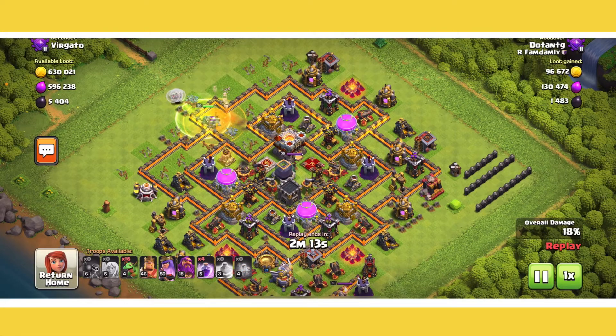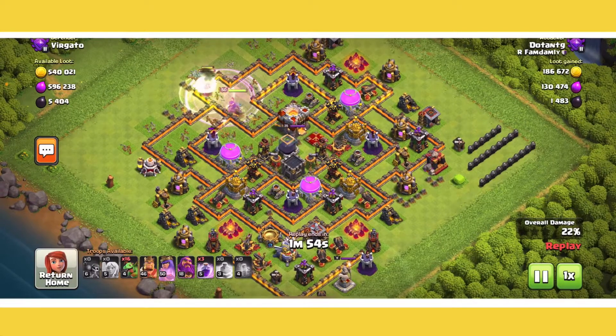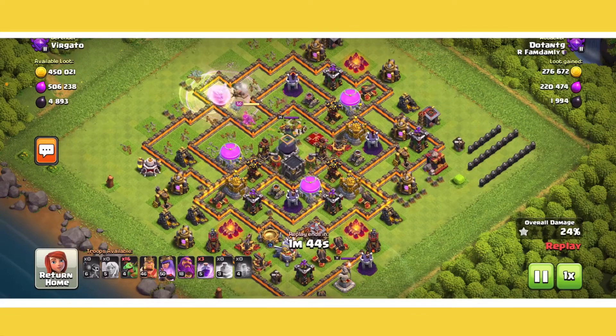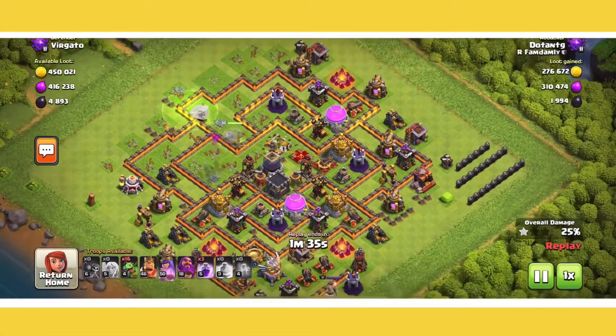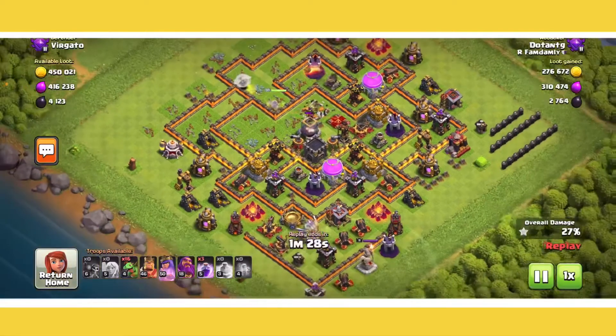I drop a Poison Spell onto these little Skeletons just to deal with them a little bit faster. I just kind of go into the base — I'm dealing with a Gold Storage right now. Storages when you're Queen Charging can be annoying because they have a whole lot of hit points, so it takes your Queen a pretty long time to deal with them. One of the biggest things with this strategy is time fails — it's hard to avoid them. So you want to make sure that you have a very high level Queen and keep her Rage up for most of the time. Bring a whole lot of Rage Spells and only about one channel spell.